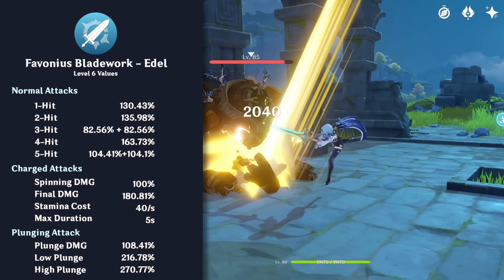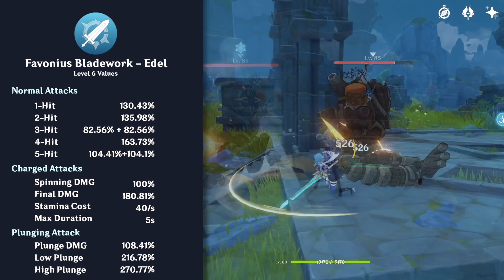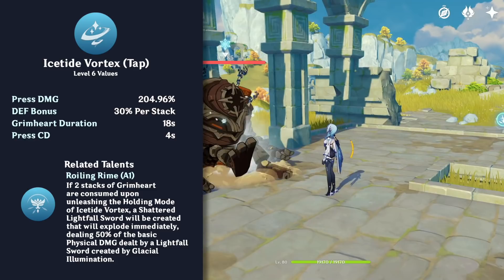Eola's normal attack is Favonius Bladework Edel. She has a 5-hit normal attack string, with the 3rd and 5th attacks hitting twice. Many of her normal attacks are vertical swings and generally have a smaller AoE, meaning they usually don't hit multiple opponents.